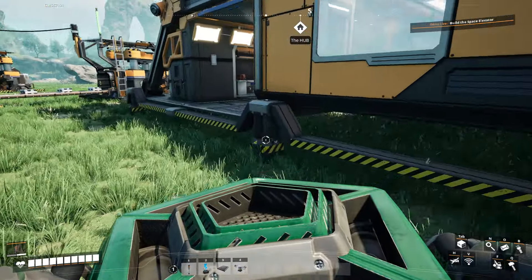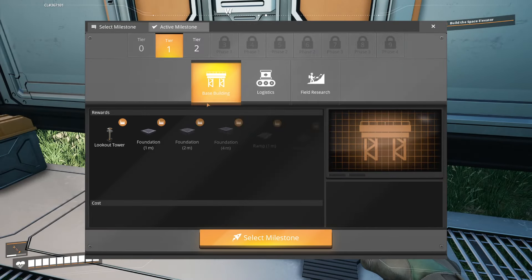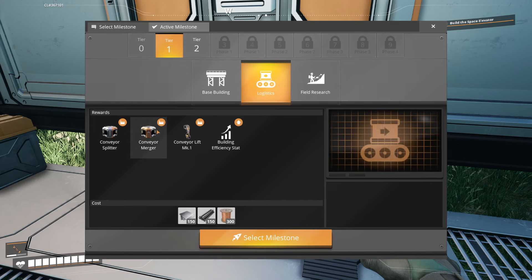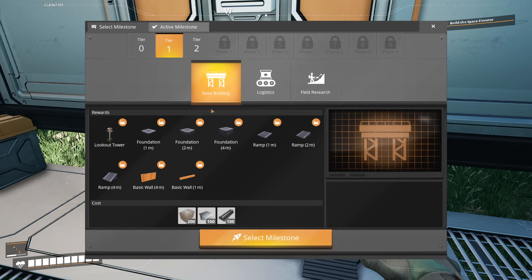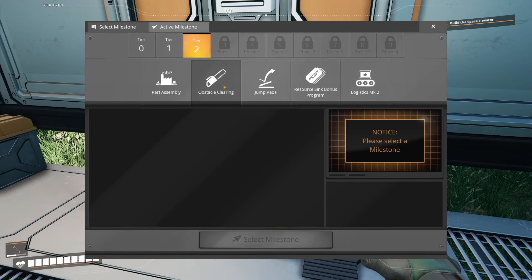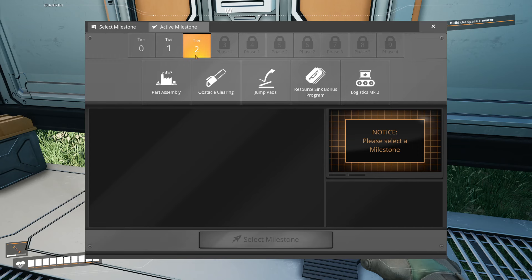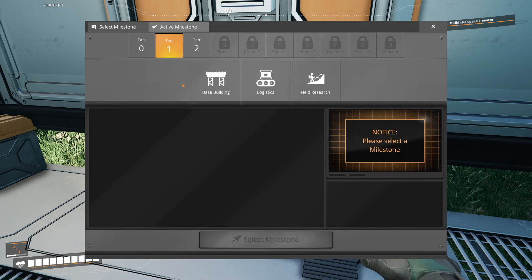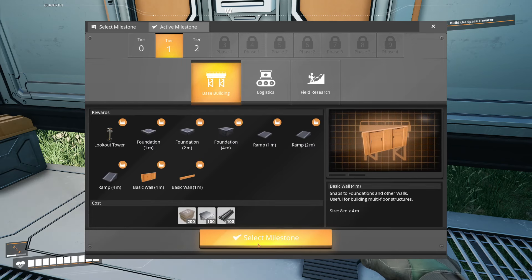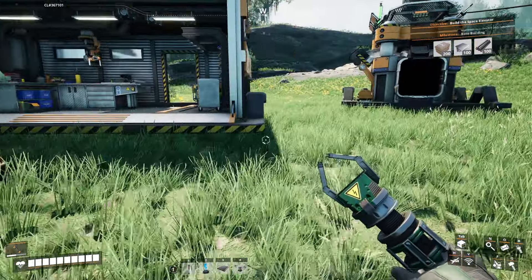All right, we're back. New objectives, new stuff to do. So looking through these, logistics is going to be very important, but not as important as I might think. Foundation's going to be vital. Foundation and obstacle clearing are the two that I really want to focus on, as well as copper sheet. Let's do the base building first so I can start building some floors and making things look a little bit nicer.